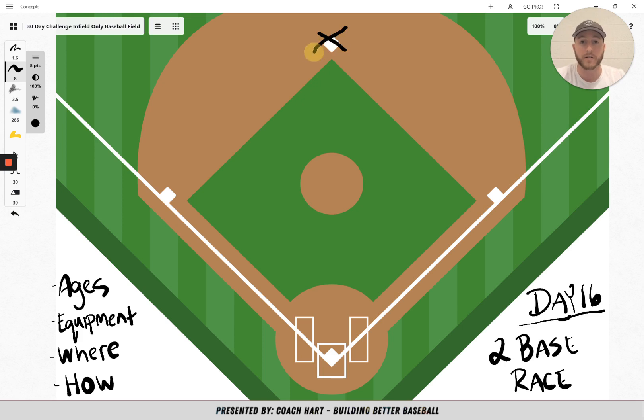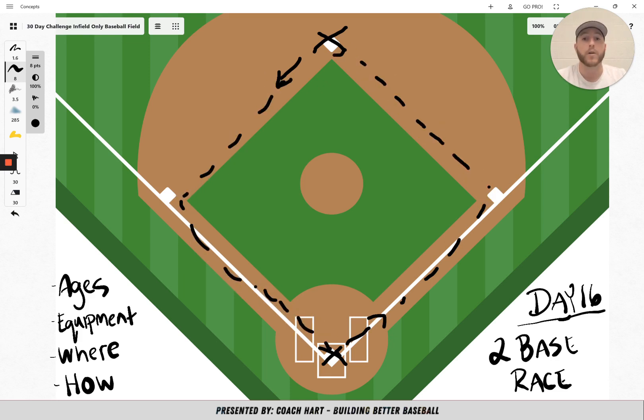How you do it is you just create two teams. It's a relay race. One team starts at second base, one team starts at home plate, and they start at the same time — so they would be running this way, running this way, and you go all the way around the bases. Once you reach your teammates, you tag the next person, and then the next person goes all the way around. It's really simple.